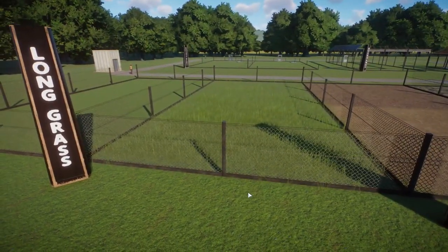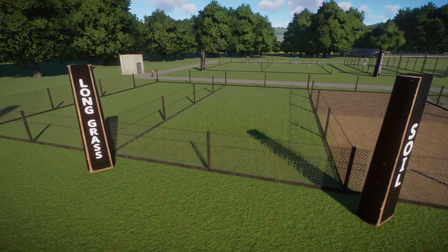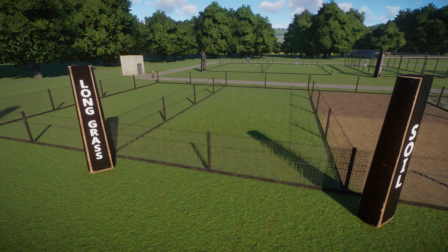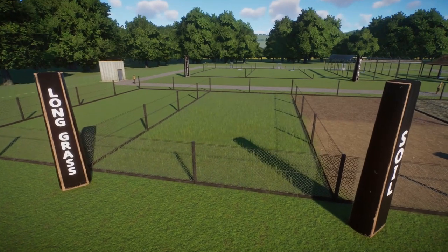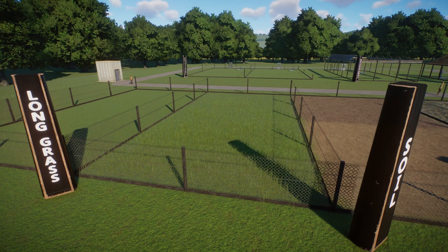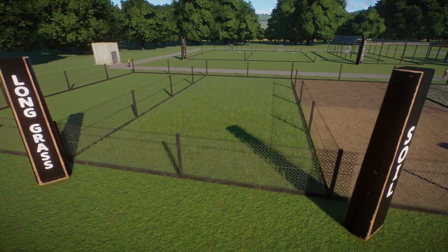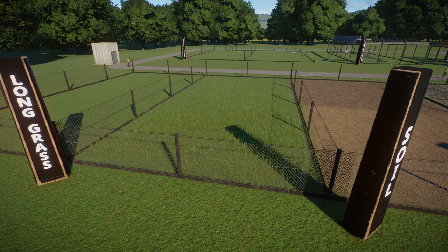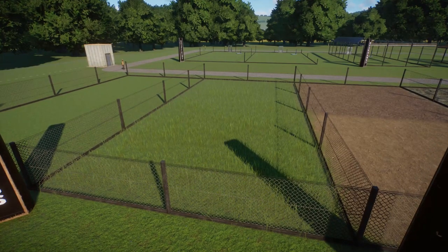Moving on to long grass — also very common in enclosures as well as public areas. As opposed to the more tidy maintained look of short grass, if you want a more natural, unkempt look, this is what you'd use. Within enclosures it's fairly prominent for non-grazing animals in particular — things like carnivores or omnivores that aren't really eating the grass, so you're more likely to have this longer grass coming through.